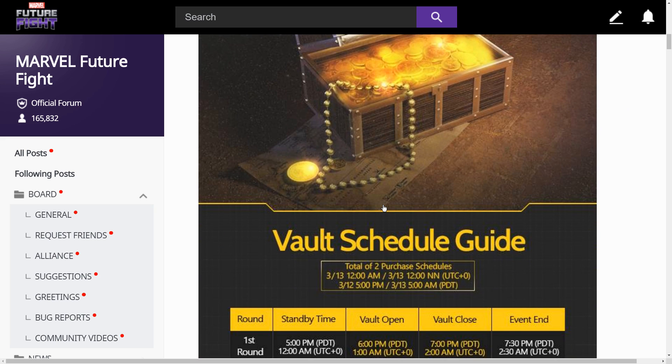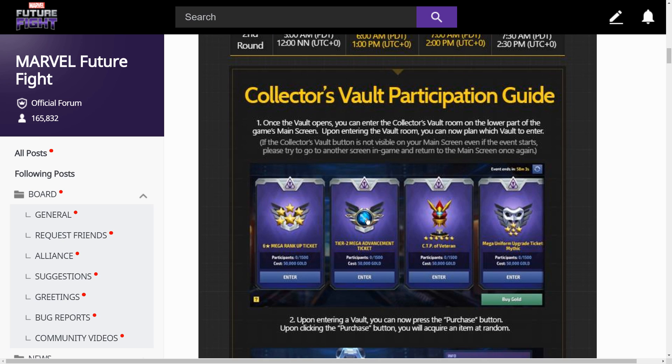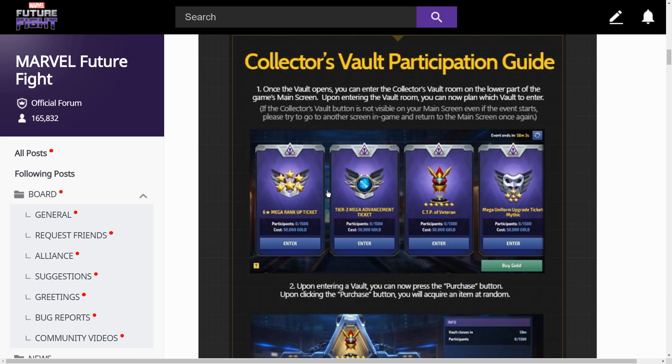The vault schedule was already covered — there are two rounds and it's open for about an hour each time. For the Collector Vault participation guide: once the vault opens, you can enter the Collector Vault room from the lower part of the game's main screen. You can then plan which vault to enter. If the Collector Vault button is not visible on your main screen at the starting time, just go to another screen, come back, and it should be up.